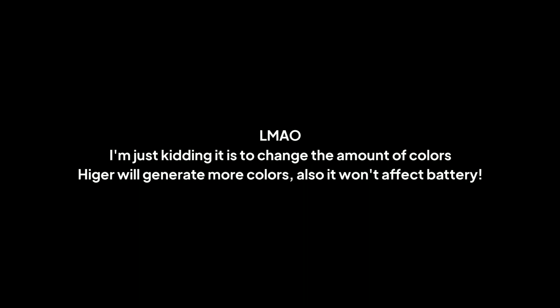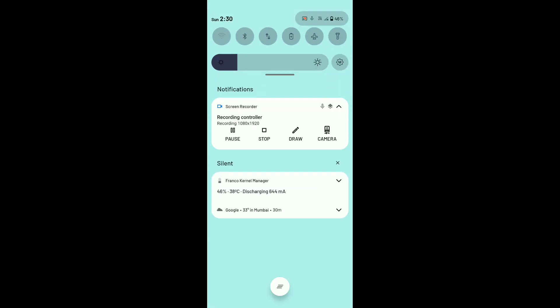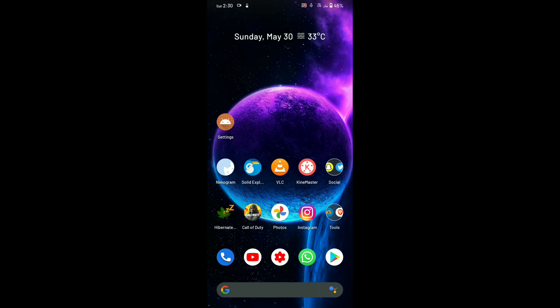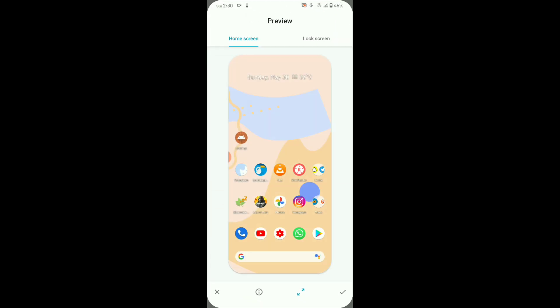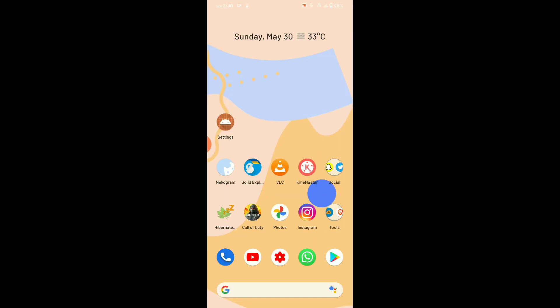The slider is to change the amount of colors — higher will generate more colors — and it won't affect battery. Below that slider you can see different colors generated from the wallpaper, and you can select any from it as per your liking. The new Monet Wannabe theme engine works exactly the same as Android 12: you apply the wallpaper and it changes the system colors according to it.